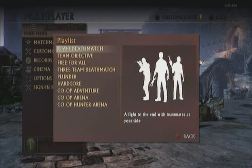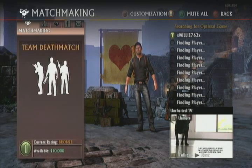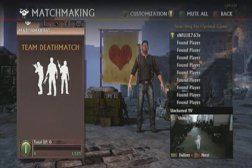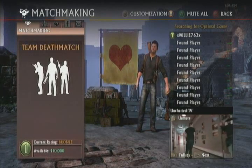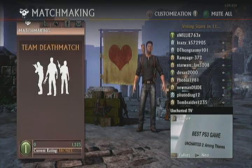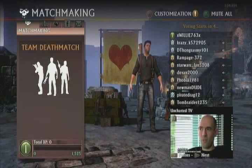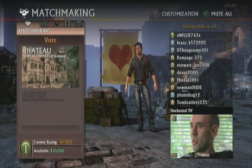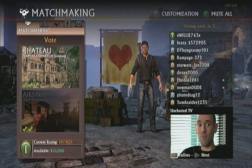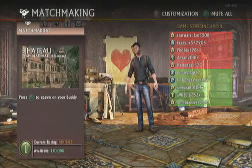There are a lot of different types of matches — team deathmatch, free-for-all, co-op, hardcore — I'm just going to do a normal team deathmatch. The game is starting, and you can actually customize your loadout in the in-game matchmaking screen, which is pretty cool. At the bottom of the screen there's a little feed — it looks like the creators of the game talking, which is pretty cool since it is the beta.